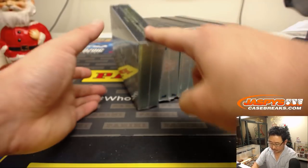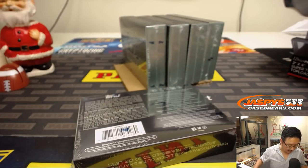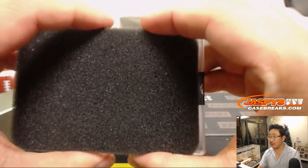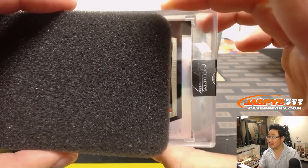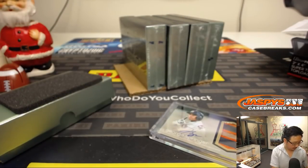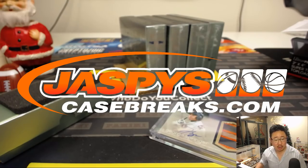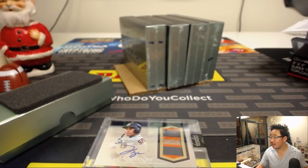Just one per box — very high-end set. Always popular just because of how incredible this stuff can be. So good luck, everybody. First one out of ten — two out of ten. Those are Astros colors. George Springer, two out of ten.